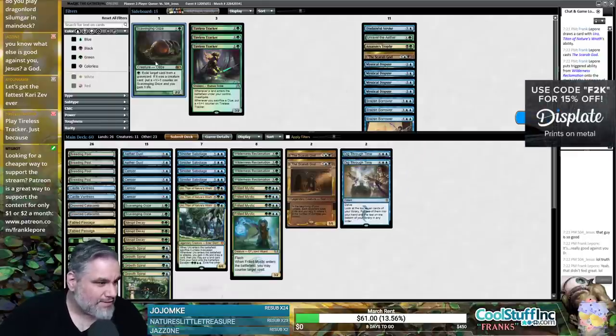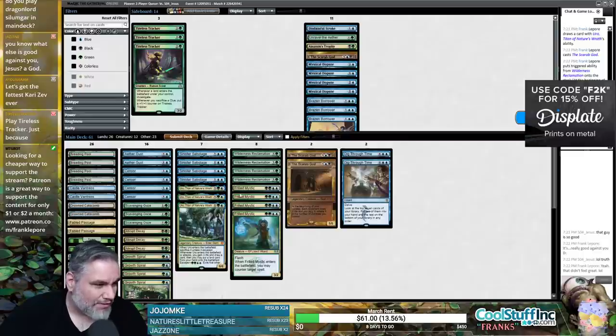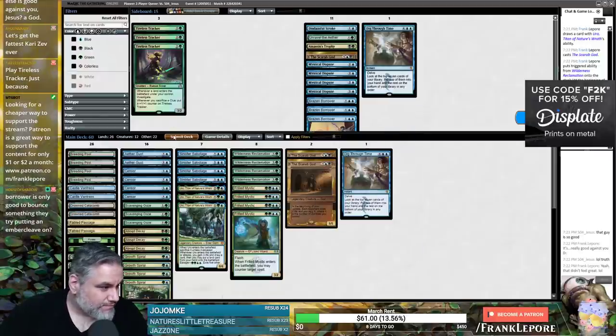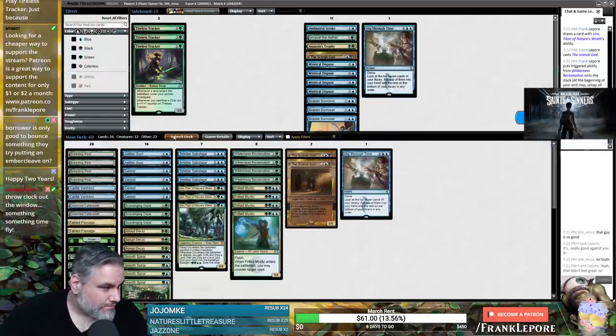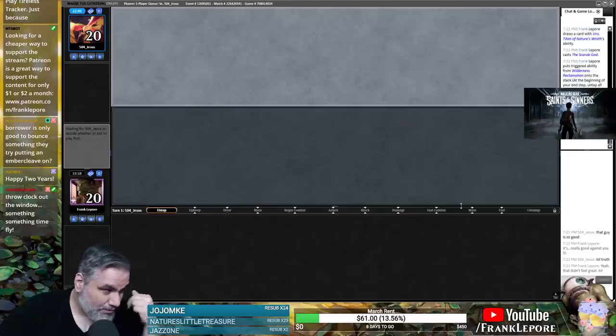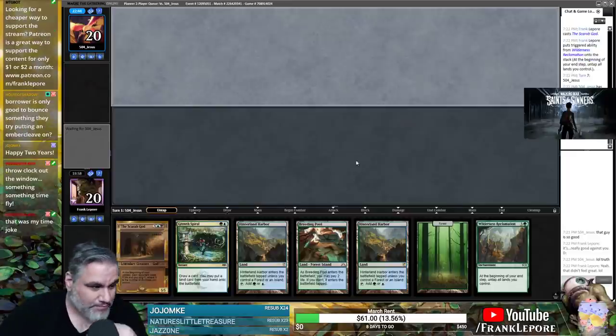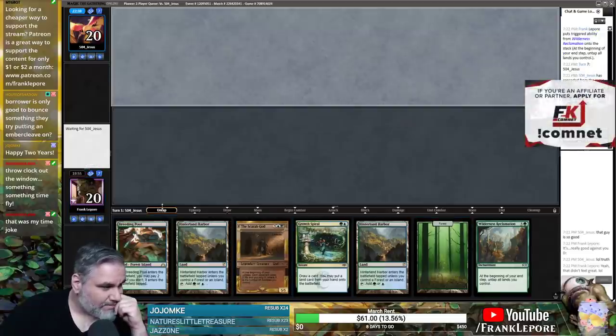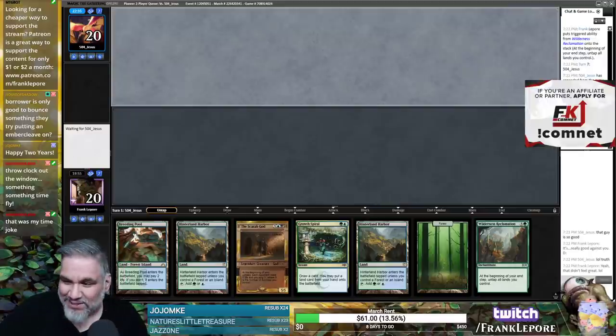I don't think we want Disdainful Stroke or Unravel, or Assassin's Trophy. Scarab God and Brazen Borrower weren't great, Mystical Dispute isn't great here, so those are the only cards I'd really consider. I kind of want the other Scavenging Ooze since a guy on the ground that can eat creatures and gain life seems relevant. I could see taking out one Dig. I'll keep this hand — it's a little slow but okay.